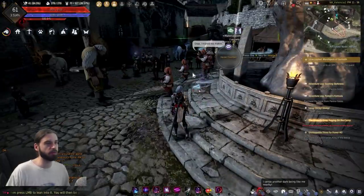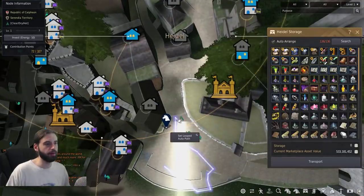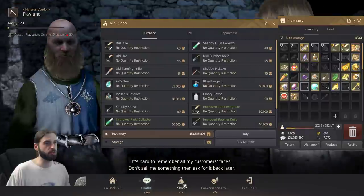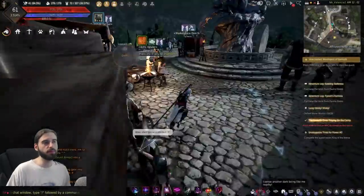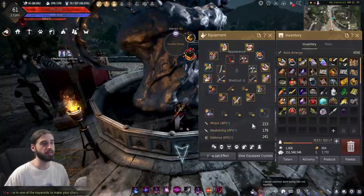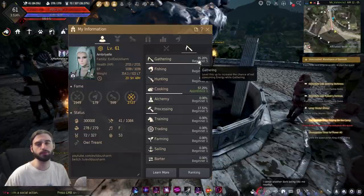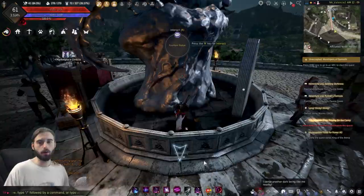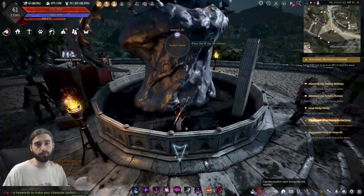The easiest way to do that is to navigate over to Heidel, the main city. Find the NPC located right here — his name is Flaviano. Go ahead and talk to Flaviano, hit the shop option, go into the empty bottle, and purchase a couple hundred of these. After you have them in your inventory, run on over to the fountain right here, stand in the fountain, and click on it. Then go eat dinner or do something — this is going to get you up to beginner seven gathering relatively quickly. Also, don't forget to check the repeat box down here so your character continually gathers the water.